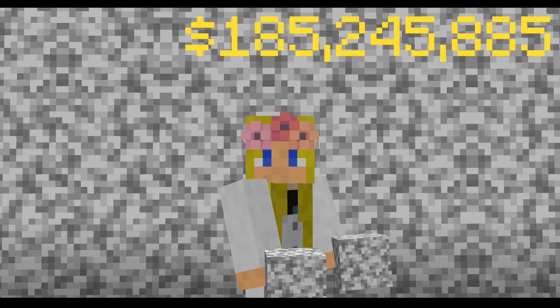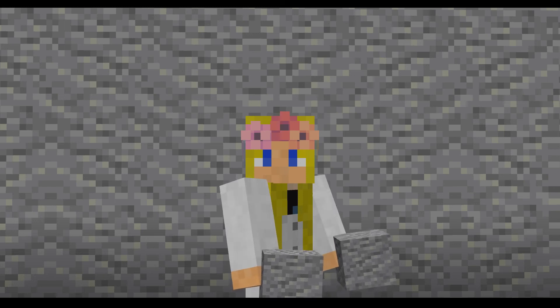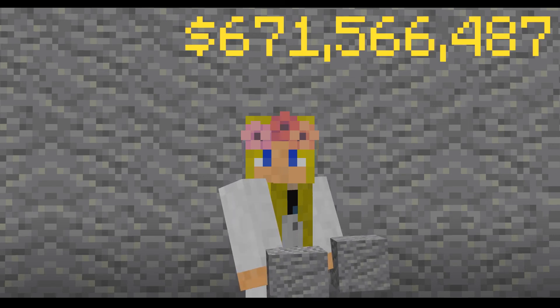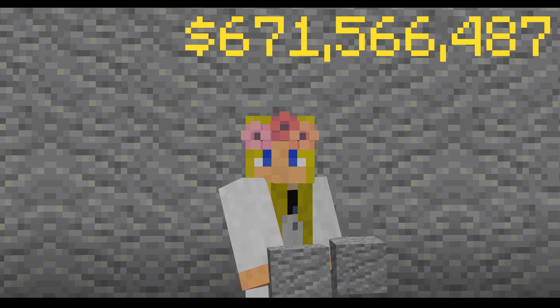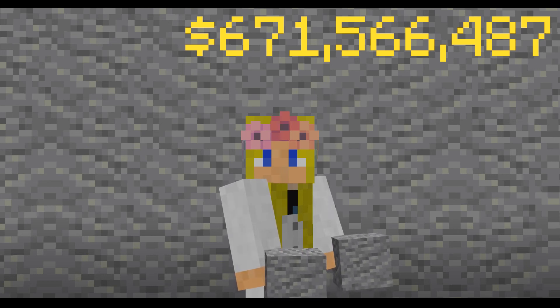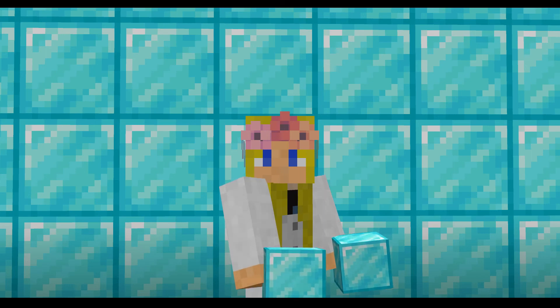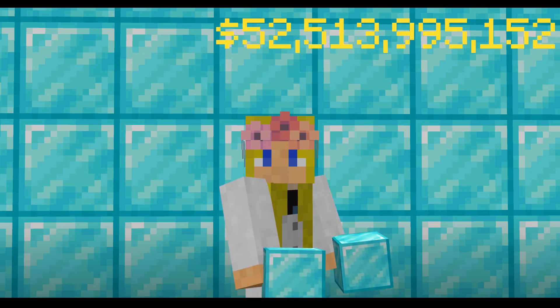Number three is even more shocking — told you. Number three is andesite. With a whopping cost for one block of five hundred and fifty-two million, six hundred and eighty-five thousand, nine hundred and fifty pounds. I build with so much andesite because it's such a good blending block with cobblestone and smooth stone — same grey tone. I should just bring it into real life, sell it, and I'd be sorted for the rest of my life. At number two is the diamond block. One block of diamond would cost you forty-three billion, two hundred and seventeen million, nine hundred and eighty thousand, four hundred and thirty-three pounds — that's ridiculous.